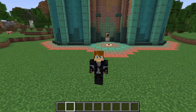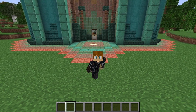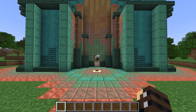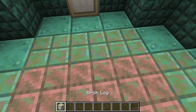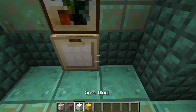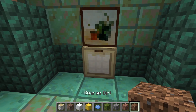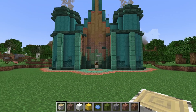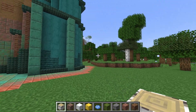I'm going to press this button back here and it's going to give me a random block palette. Then I have to use that palette to make a build using only those blocks. Alright, so let's go ahead and hit the button and see what we get. It looks like these are the 9 blocks we're going to have to use, so let's go find a spot and we'll get to building.